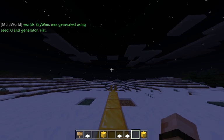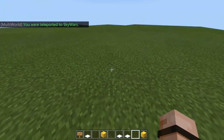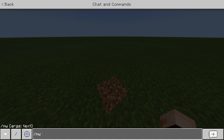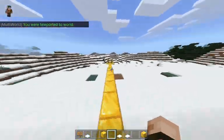Now that you've created your world, you want to teleport to it. Type slash mw tp and then the name of your world — since mine is 'sky wars' I'll type in sky wars — and it'll teleport me to the super flat world I created for my sky wars lobby. To teleport back to the default lobby world, just type slash mw tp world and hit enter, and it brings me right back to my lobby world.